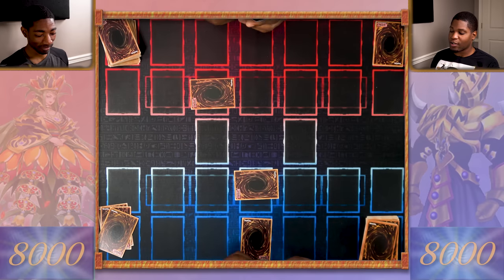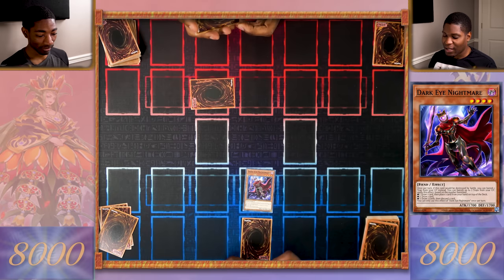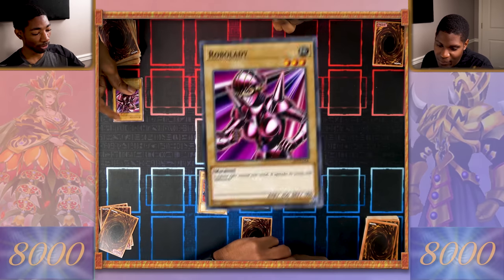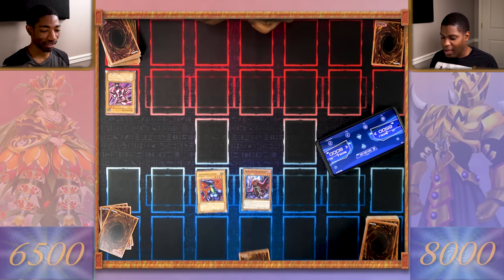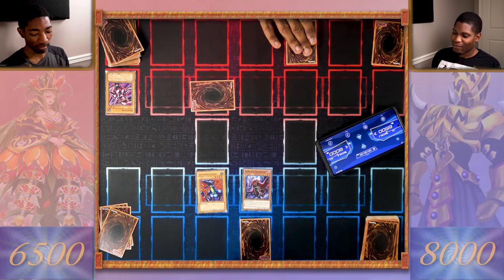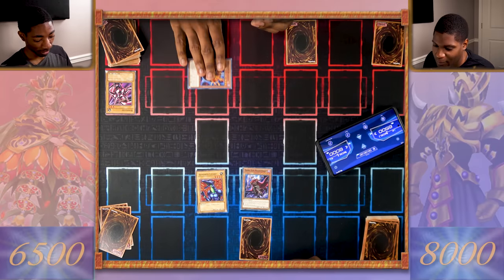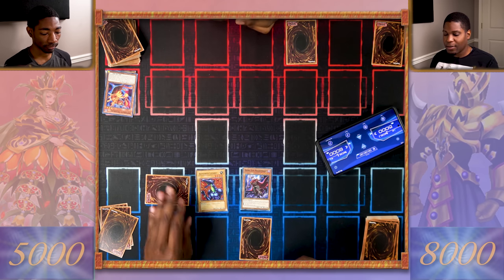Draw. You're going down. Check this out — I'm gonna flip summon my Dark Eye Nightmare. I'm also gonna normal summon my Armored Lizard. Dark Eye Nightmare attacks the face-down. You destroyed my Robo Lady — that thing was weak. And then Armored Lizard attacks for 1500. I'll end my turn. I draw, I set, and I pass.